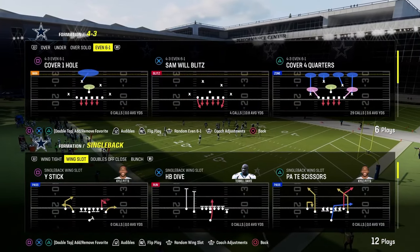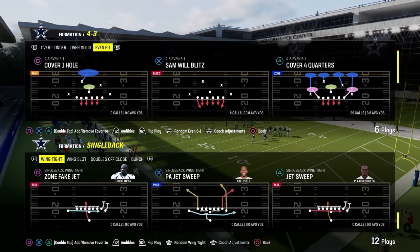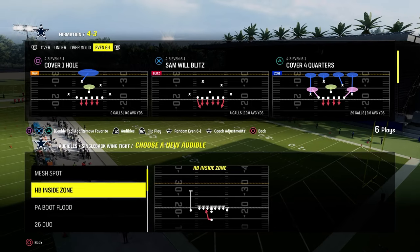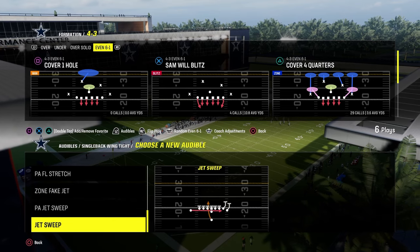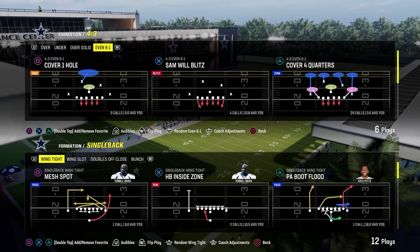Now let's get into another formation growing in popularity — single back wing tight. It's got the 26 duo, a stretch, a straight up dive, and a jet sweep, so it has a lot of different ways it can attack the defense.